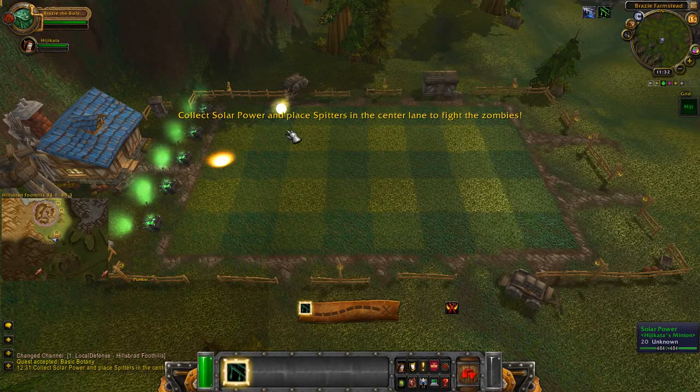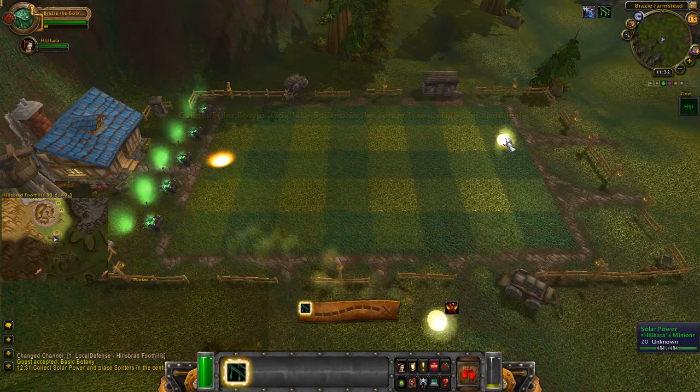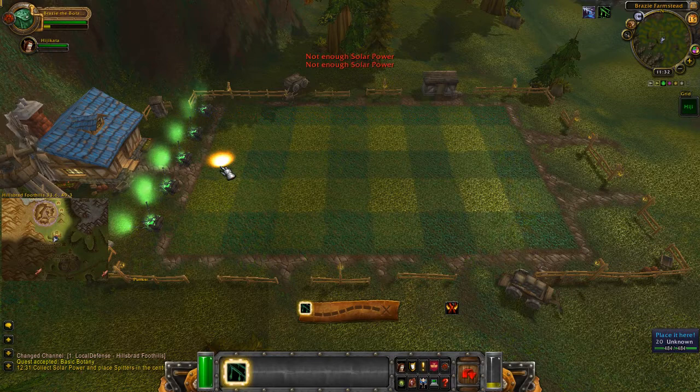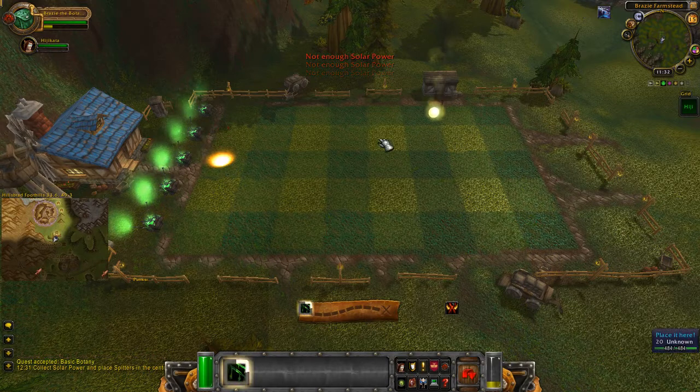As you can see during the mini-game, sun motes will fall from the sky. You have to right-click them in order to collect them, and once you collect enough you'll be able to set down a plant that will shoot any ghouls or zombies that start coming your way.